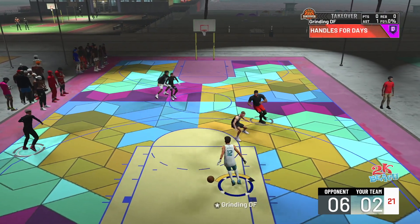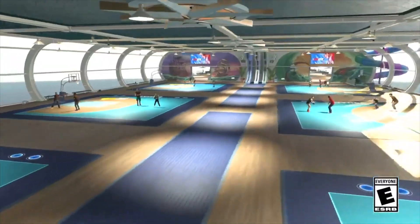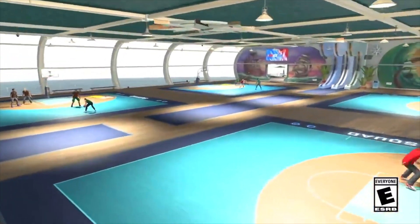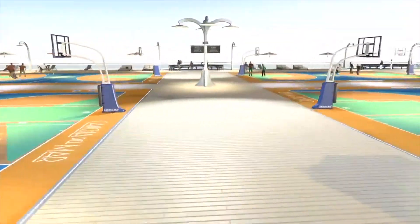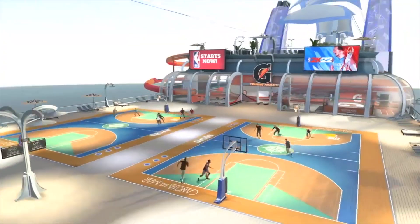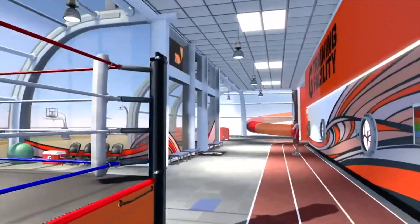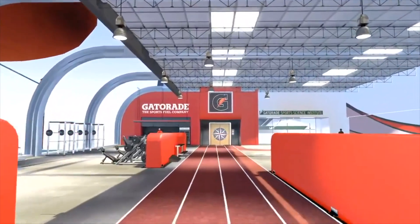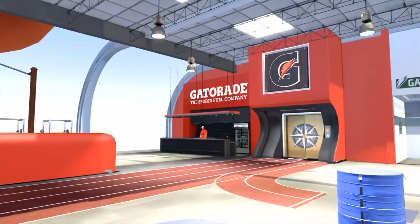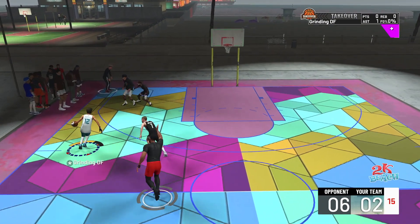Today we have our first look at NBA 2K22 current gen's cruise ship. This year sets sail aboard the Concha Del Mar, from the lobby to the top deck. Each level of the ship is designed to offer various hoop activities. Seasons will offer exciting new excursions that take place in tropical and recognizable locales, with every season providing fresh content, new rewards, and unique events for engagement. Current gen's looking like a vibe.